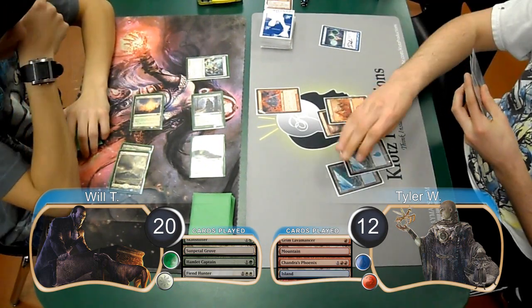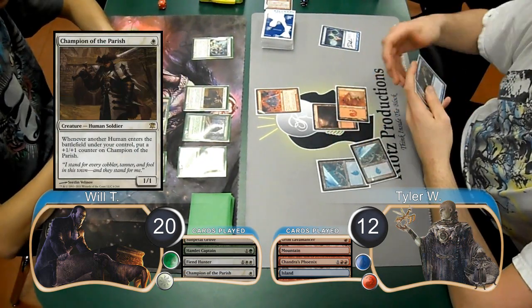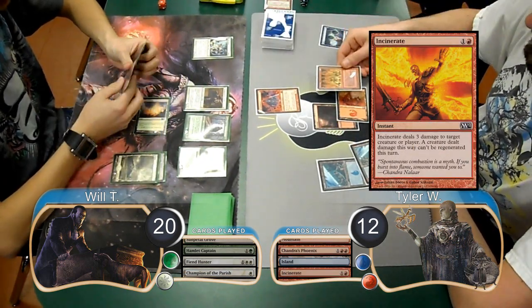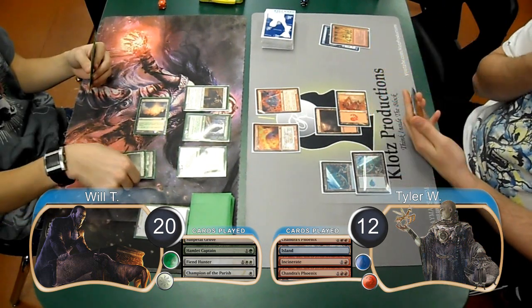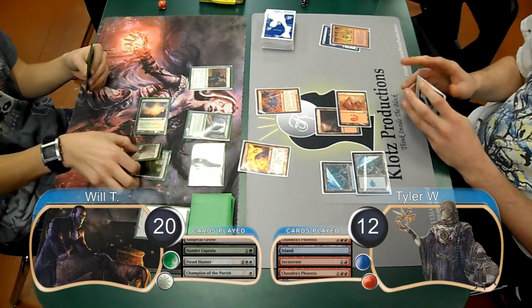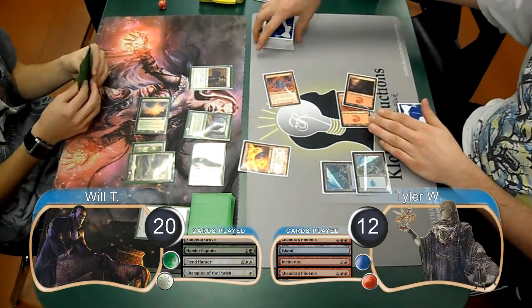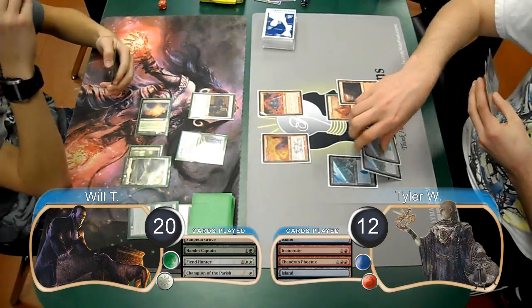Tyler simply played land-go for his next turn, and then Will resolved a Champion of the Parish. When the Champion came into play, Tyler used an Incinerate to kill the Fiend Hunter and get his Phoenix back. Will then chose to attack with just his Skinshifter. Tyler blocked it with his Phoenix, so Will pumped the Skinshifter. However, in response, Tyler used Grim Lavamancer to exile two cards and kill the Skinshifter.